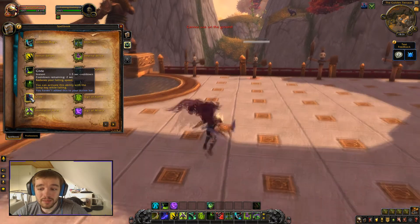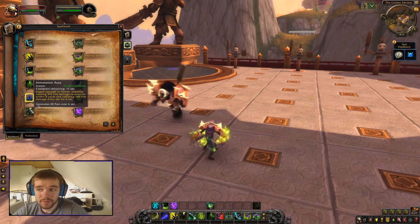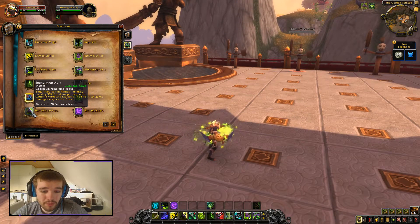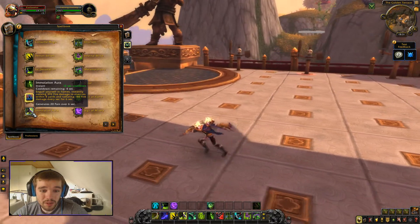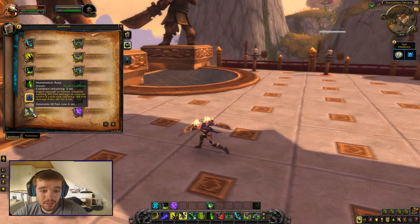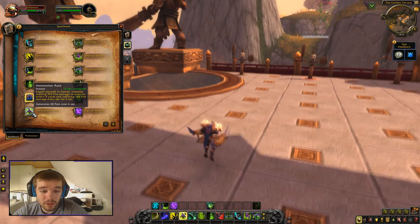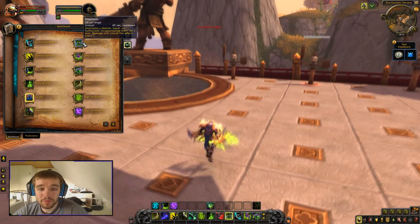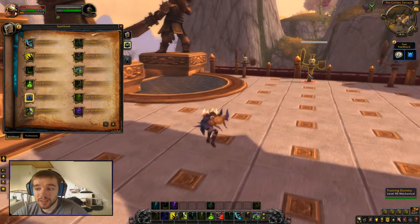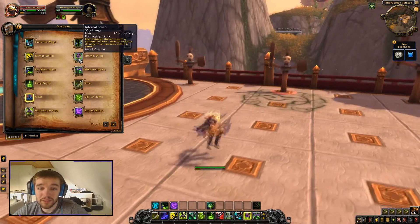Glide is kind of like flying. Immolation Aura engulfs yourself in flames, instantly causing 392 fire damage to enemies within 8 yards and dealing 146 damage over 6 seconds — it also generates Pain. Imprison lets you zap a target. Infernal Strike is our charging ability that also deals damage.